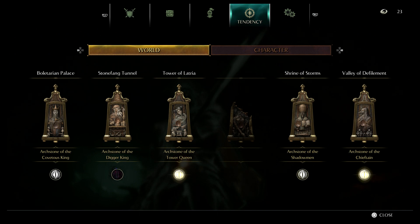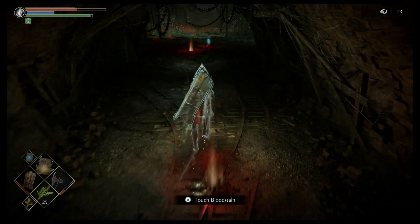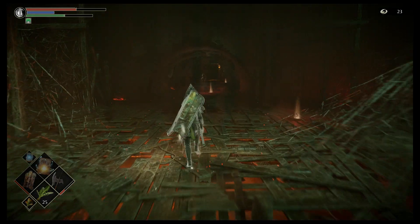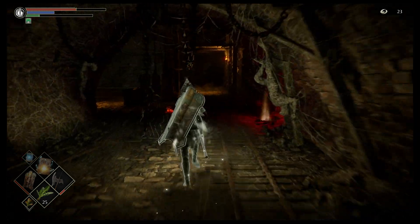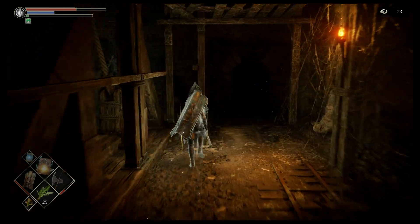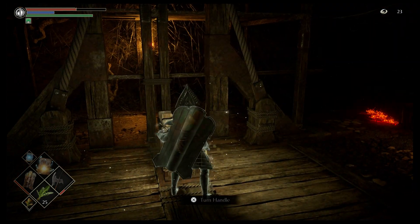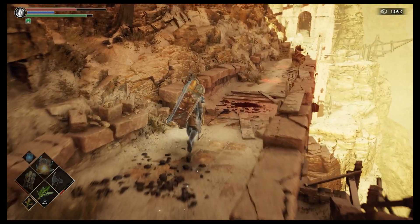After you kill Scurver the Wanderer, if you want to get the primeval demon in one fell swoop, you can just roll off the cliff where his little encampment is, and that will take you back to the arch stone where you spawned in. As you can see, I'm still in pure black — my tendency did not shift yet. And you head to the first arch stone for this area.